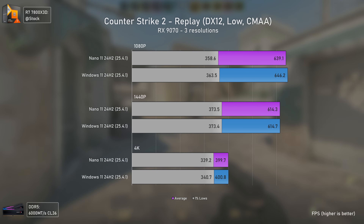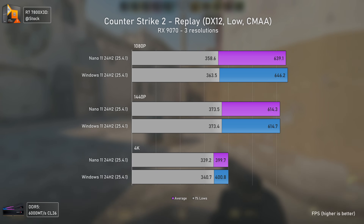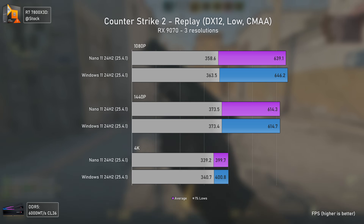The exact same happens in Counter-Strike 2, where the RX 9070 plus the Ryzen 7 7800X 3D combo delivers exactly the same results with both Windows 11 and Nano 11. No difference whatsoever here either.